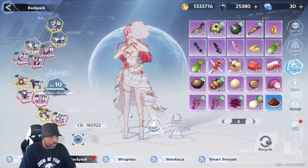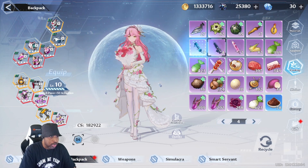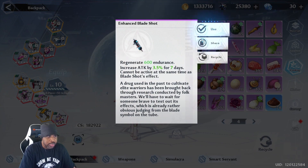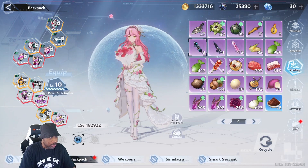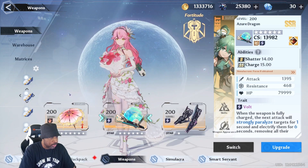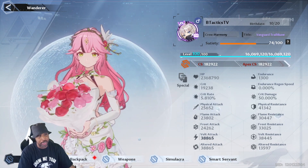I'm going to use another buff — did that jump me at all? No, it did not. 'Increase attack' — does that boost me? I'm not sure if it does, but now my CS is 182k.